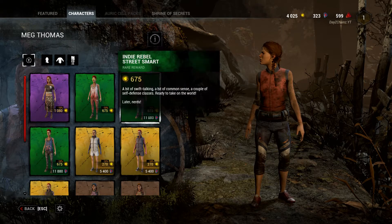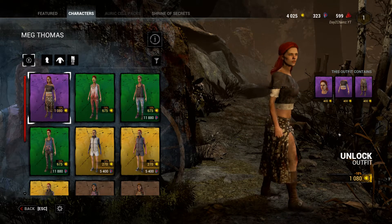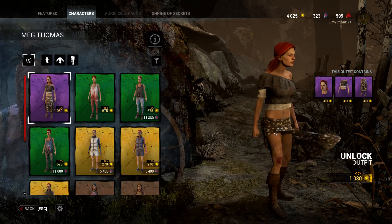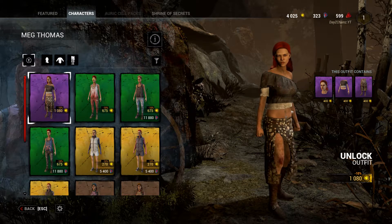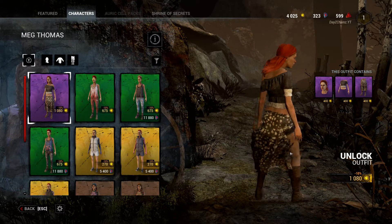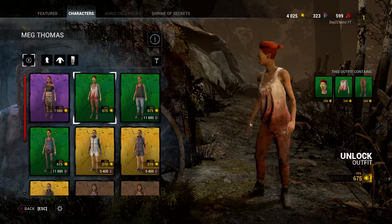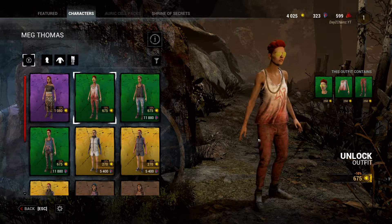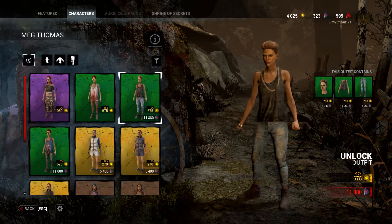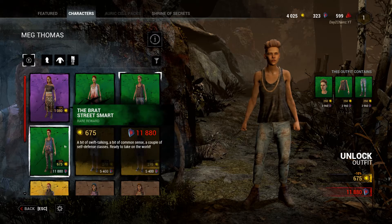On to Meg. I like this one — what's this called? Fortune teller Meg! That's awesome. Next we've got indie rebel street smart — kinda looks like Nea, Meg, you're not Nea! The love buzz, which is another version of this, just slightly different. And another one.